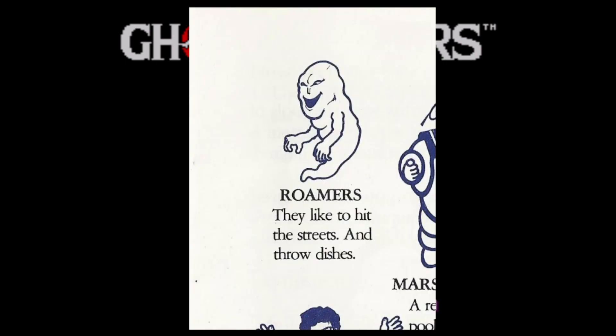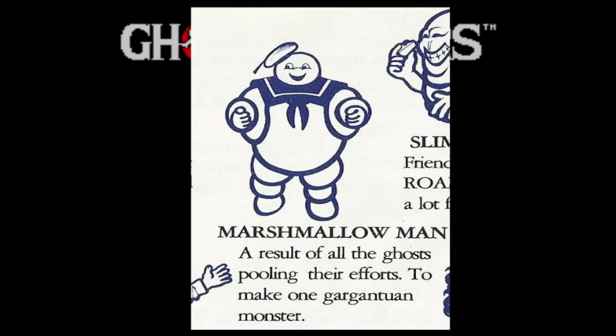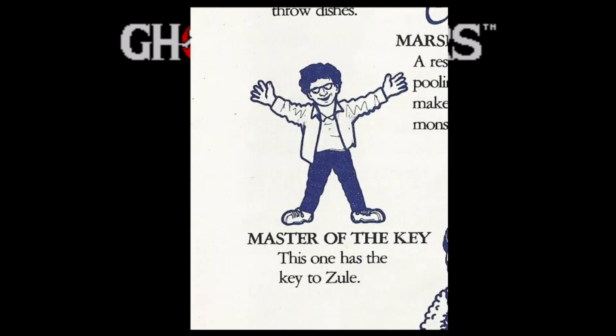Here's what we're going to be fighting. We have Roamers — they like to hit the streets and throw dishes. Slimers — friends of the Roamers but a lot faster, so ghosts have friends now. And then we have the Marshmallow Man: the result of all the ghosts pulling their efforts to make one gargantuan... that's not factual for the movie. In the movie they had to choose the form of the destructor. The game calls it a ghost mating. We also have the Master of the Key — this one has the key to Zoolie. And isn't he actually called the Keymaster? Isn't that the actual question?